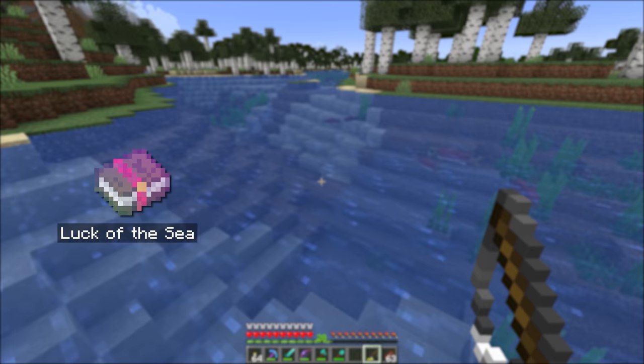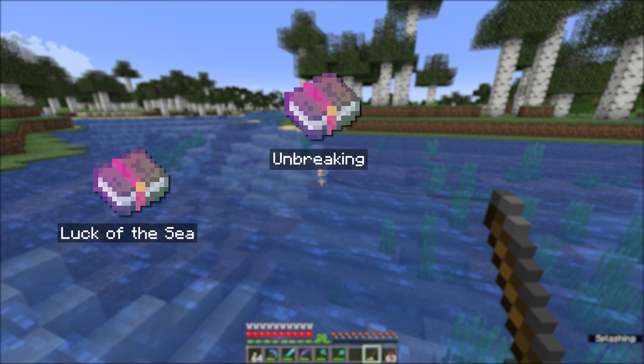Naturally, since a fishing rod has durability, the Unbreaking enchantment also applies, and that will mean your fishing rod lasts a lot longer. Right now I'm going through this fishing rod at quite a pace, but if you have Unbreaking on it, it will last about 4 times as long as with other tools and armor.